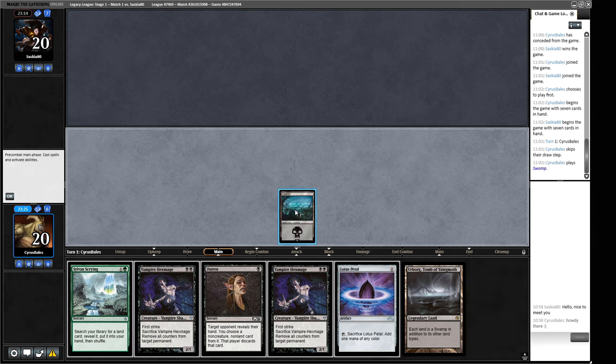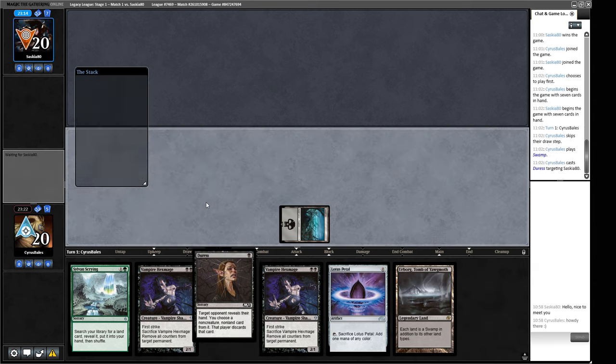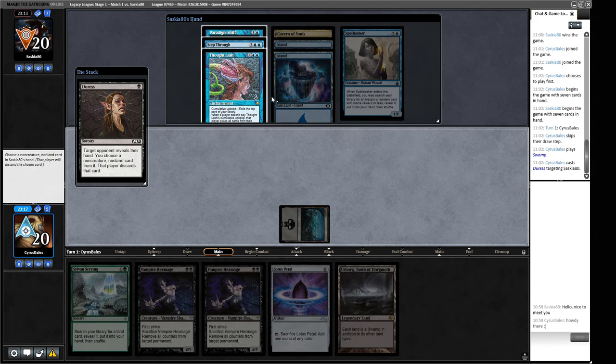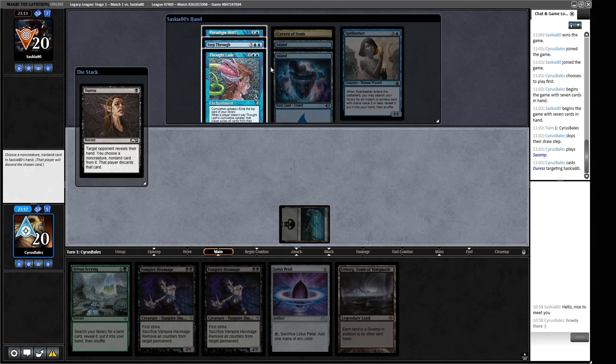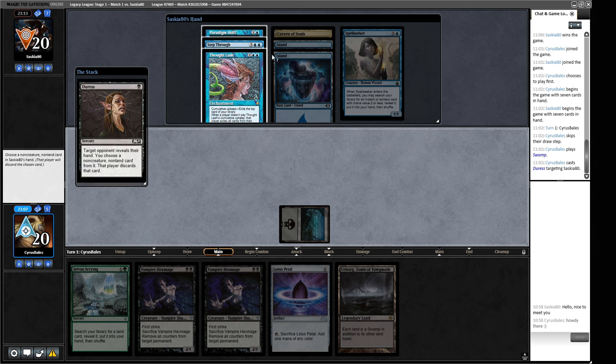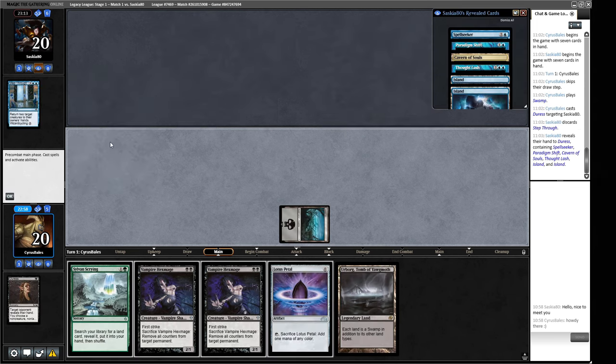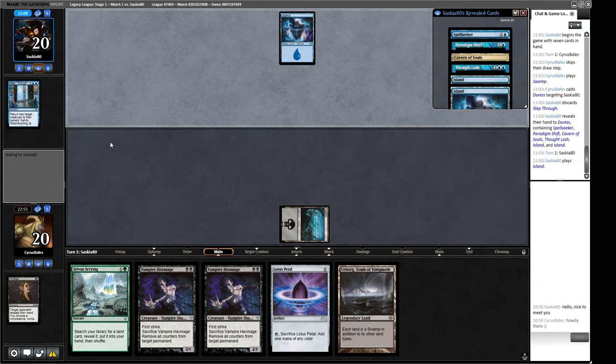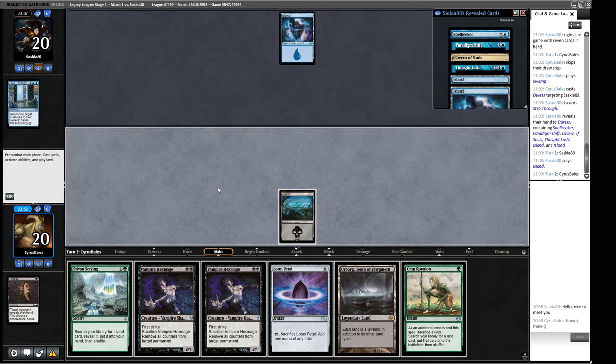Game two: we keep a hand that needs Sylvan Scrying to resolve, but we have a Duress to help with that. We begin with a Duress off a basic. Looking at opponent's hand: Paradigm Shift, Step Through, and Thoughtlash. We're probably getting rid of Step Through — that's their access to Thassa's Oracle right now — and then we'll pass.